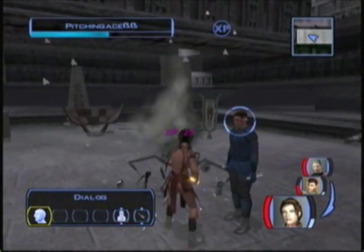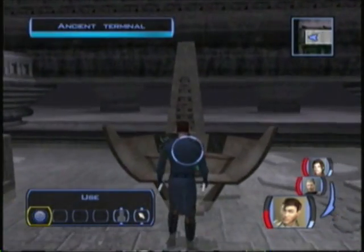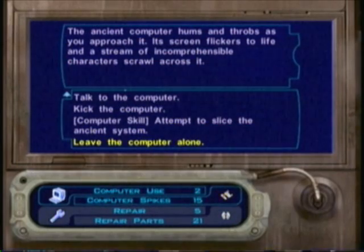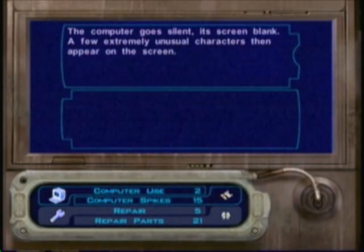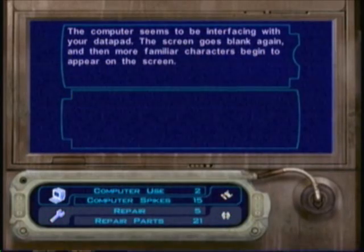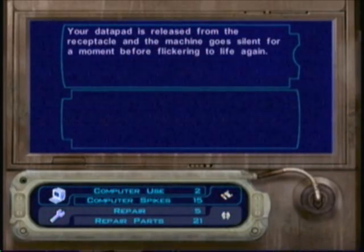400 experience points received. So let's go activate this terminal. You want to press a button, press many buttons at random, talk to the computer, insert data pad. You want to talk to the computer so it can read your voice.